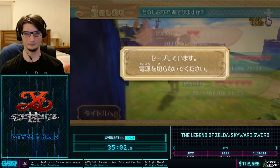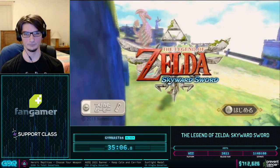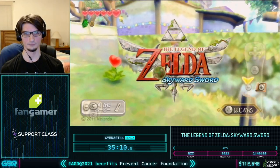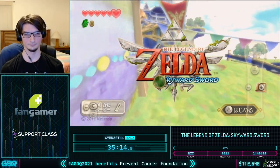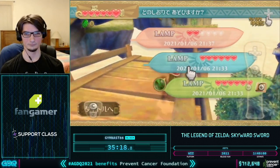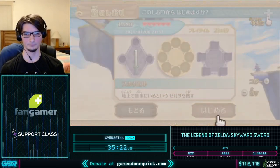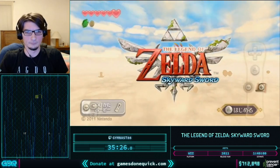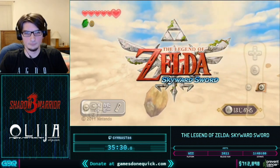First we're going to save File 2 here to get our Loftwing again. We could save any file that has a Loftwing, but we do File 2 because we want to keep the statue coordinates on File 3 and File 2 normally doesn't need to be anywhere except Skyloft. Then we're going to select File 3 before calling the Loftwing, and File 3 has a Tunic so we can load the Sky directly — Tunic just gives more sky loading zones.